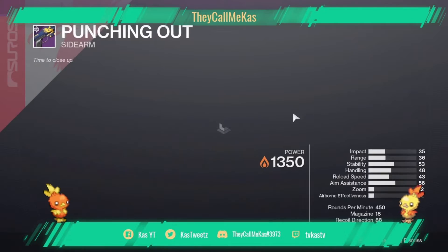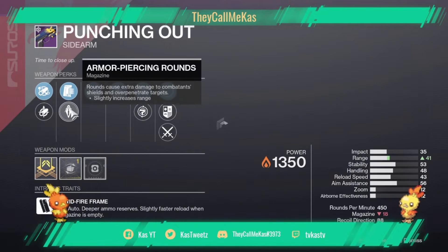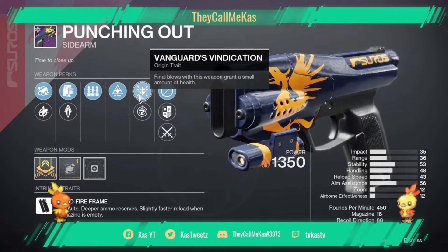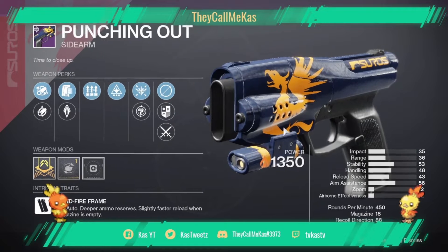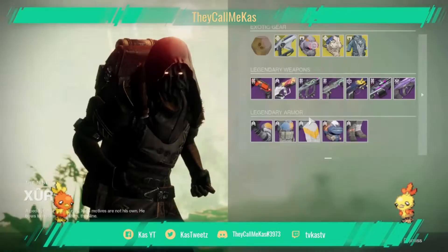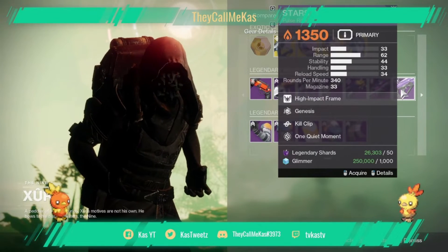Sojourner's Tale — if I had a little bit more handling I might even pick it up. Got a Punching Out sidearm, almost max range — if it was max I would definitely pick it up. Vanguard Vindication might make it worth it, but if you just want to get one, I think you might be able to just get this from Zavala, so you could just rank up a package with him and then get one anyway.